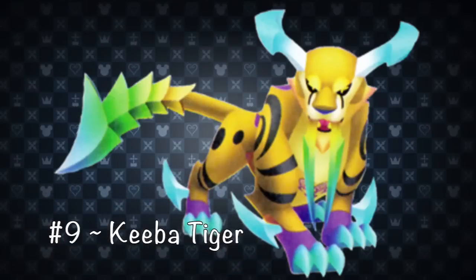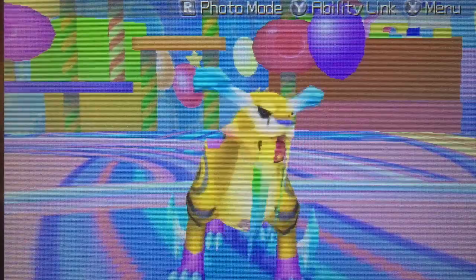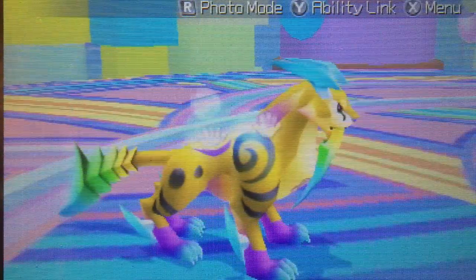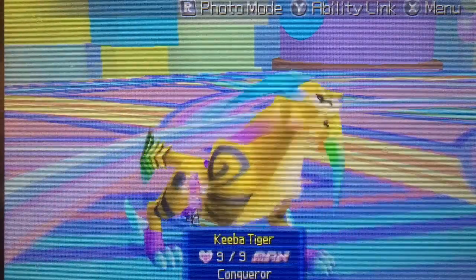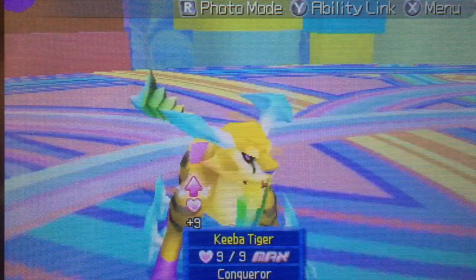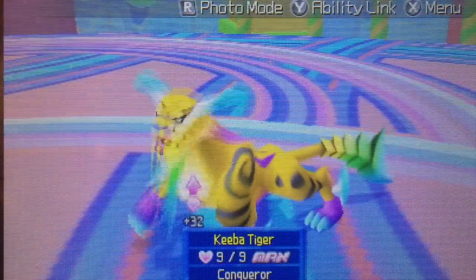Number 9: Kiba Tiger. The Kiba Tiger, while definitely being one of the cooler looking Dream Eaters, was such a disappointing letdown. Based on its intimidating appearance, we assumed it would be a lot more formidable in battle. Sadly, the Kiba Tiger's only real use is unlocking Dark Aura, Meteor, and Dark Splicer commands for Riku, which makes it essentially useless when playing as Sora.